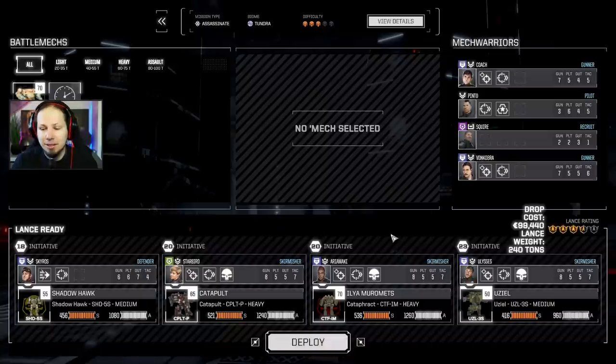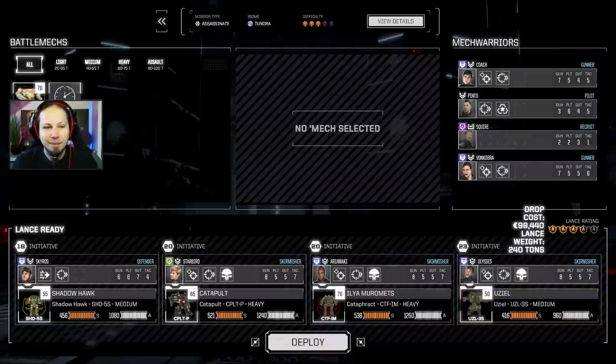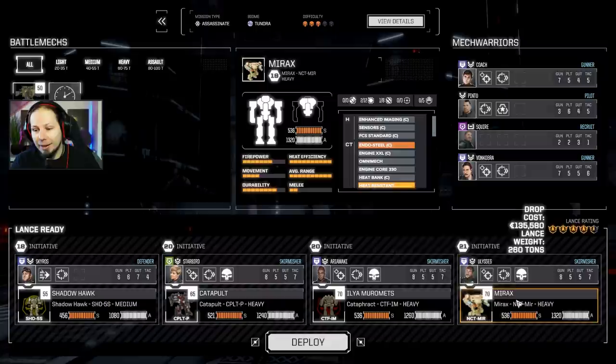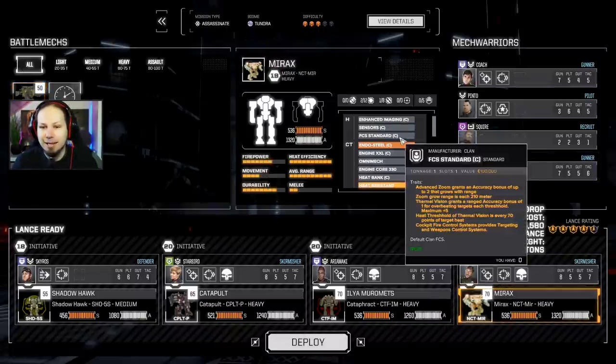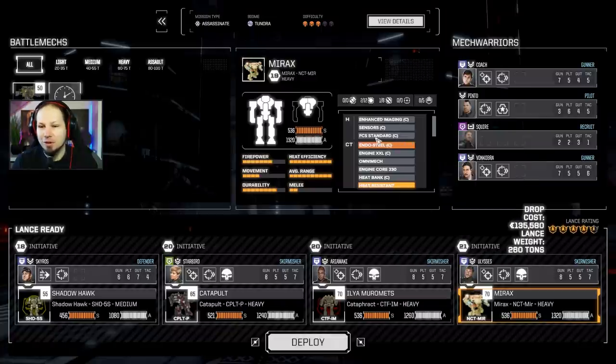The question is which mech do we replace? I guess the UZL. I didn't take a look at the sensors, I just realized. But I think we will be fine. The fire control system here - the advanced targeting computer - will find its way into the Marax, I believe. Because we have only standard sensors and a standard fire control system that also needs to be repaired and replaced. But again, it's a test run - we're gonna take a look at this.